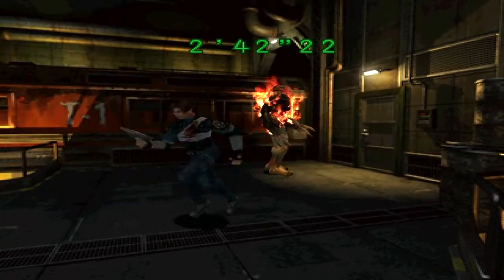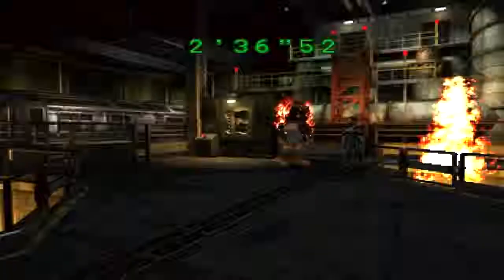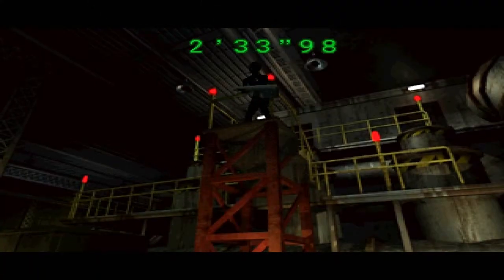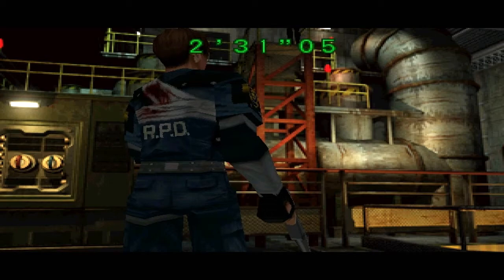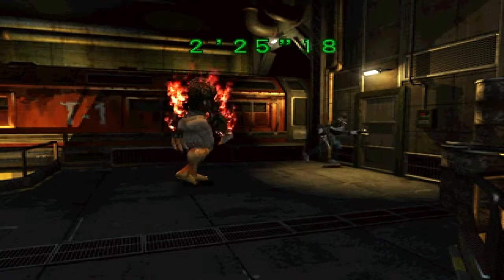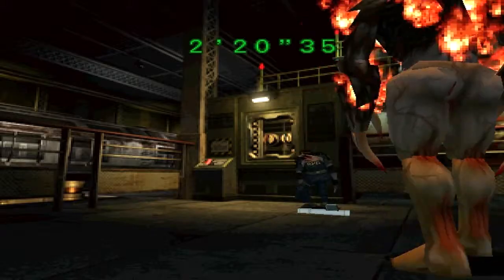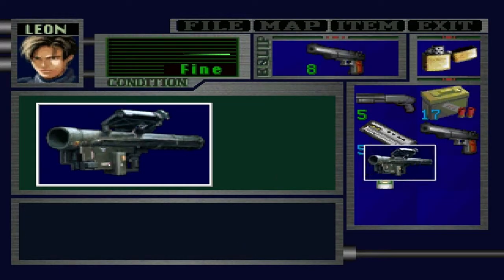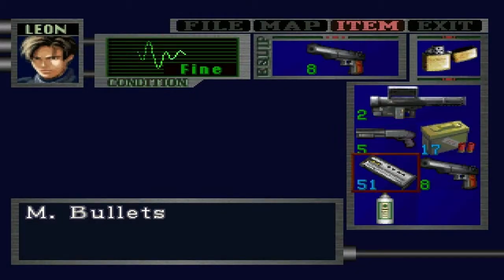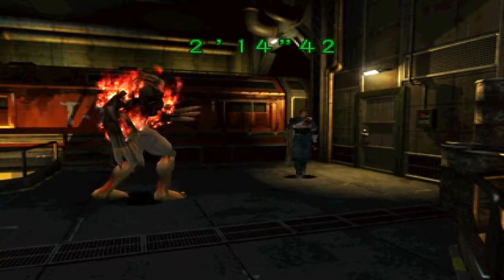I can only dodge for so long, Ada. Ow. Still fine. There you — where did you even get that? Now that I'm thinking about it... don't question it Leon, just grab the rocket launcher and take him out. But since I'm playing as you, I can think about it. Where did she get a rocket launcher?